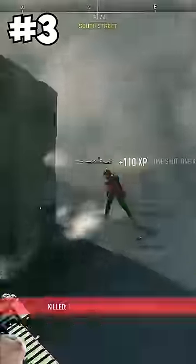At number 3 is the ISO Hemcock. If you rock it with the 300 Blackout, then you get a little bump to your one-shot potential, but even if you don't, it's still good.